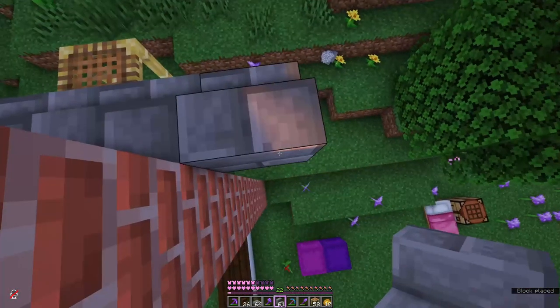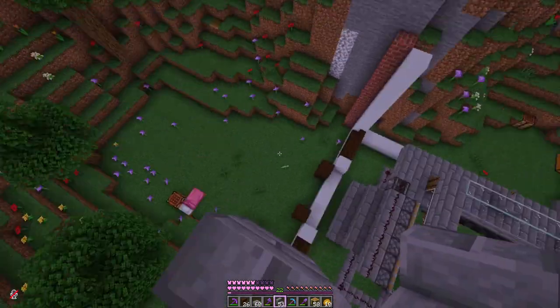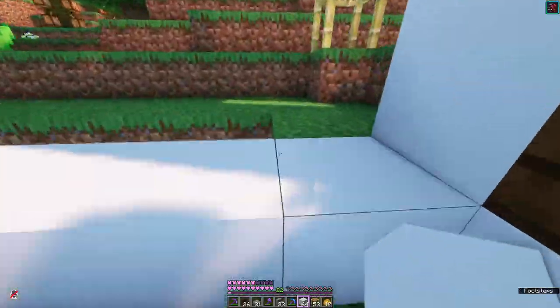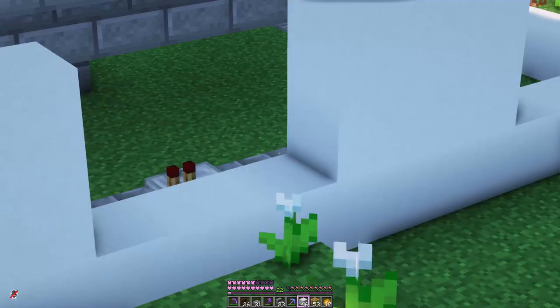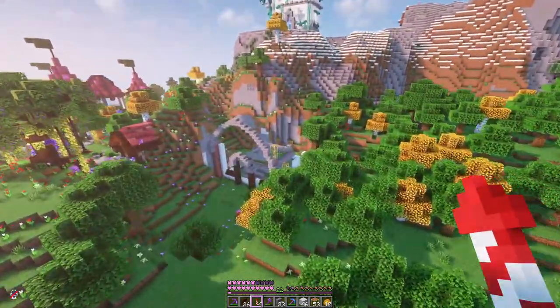I kind of want this to be a curved roof. We'll do slab, slab, stair, and then we'll change the pattern so that it's just stairs. There we go. And for the sides over here I've measured it so there's enough for three three-by-three windows — one, two, three. Three gaps for three windows, and I think that's enough planning so we can really get into building this now.